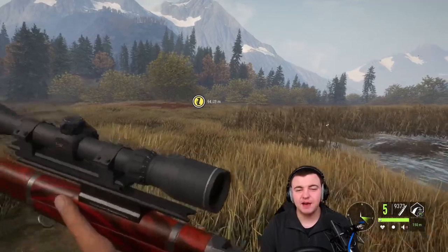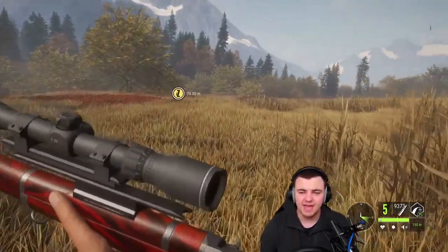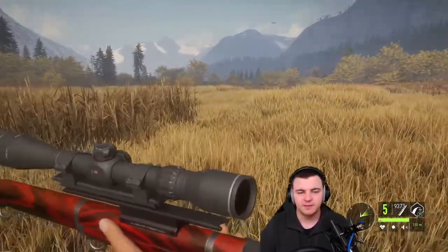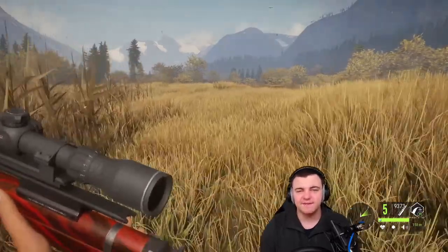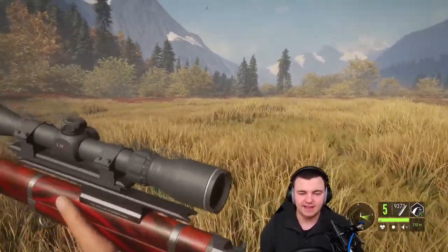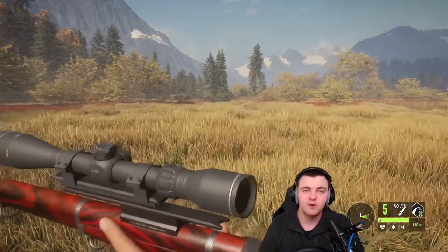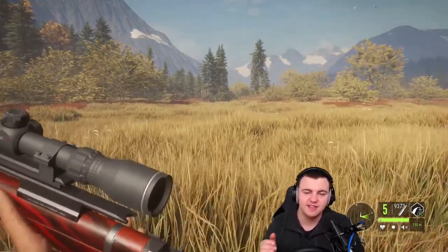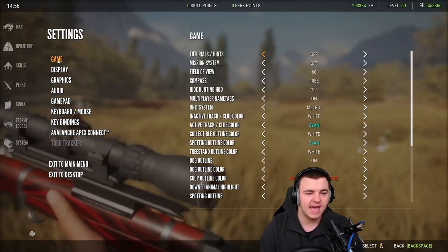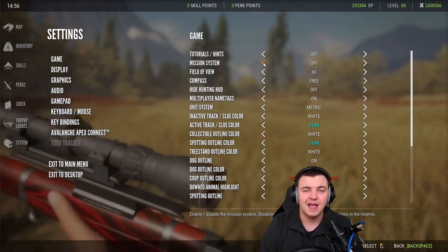Missions in the game are fun little side quests, additional to the main hunting, and they give you optional perks and little rewards for completing them. But if that isn't your style and you just want to load in and shoot some stuff, it's really easy to turn them off. When you load up Layton Lakes or any map for the first time you'll get a voiceover for the mission system starting, but simply go to System, then Game, and turn off the tutorial sessions as well as the mission system.